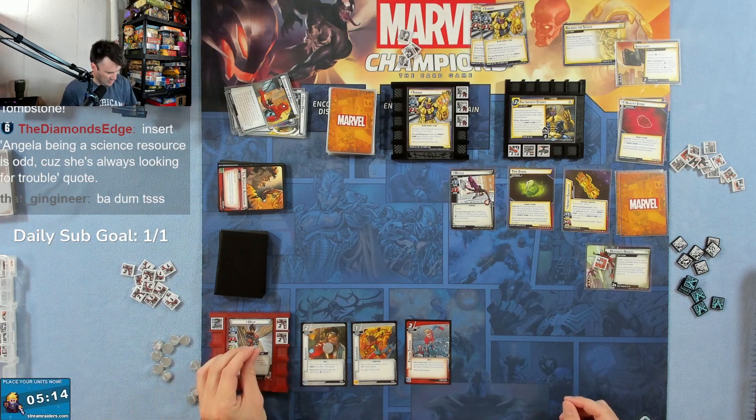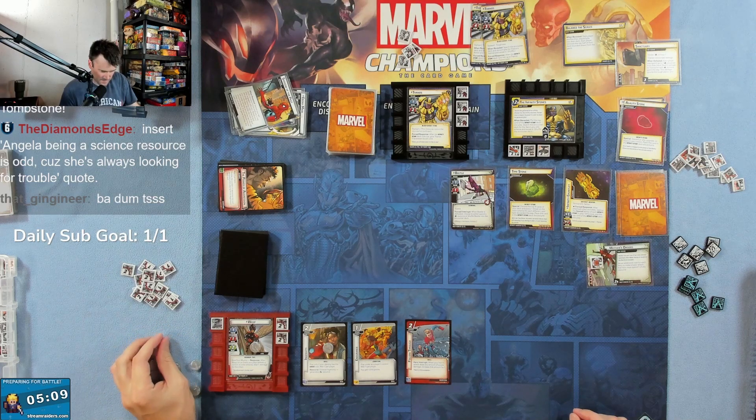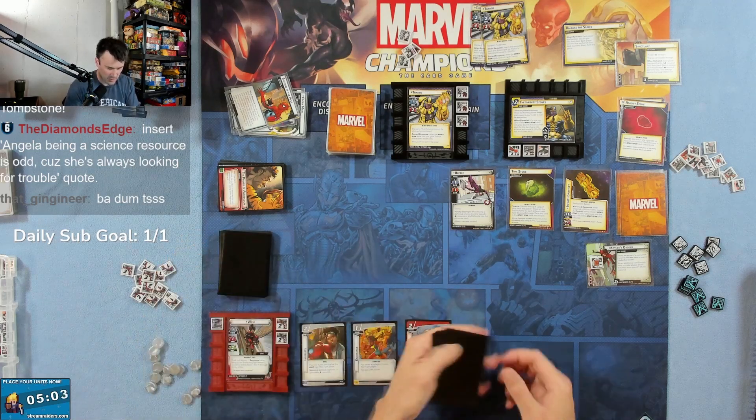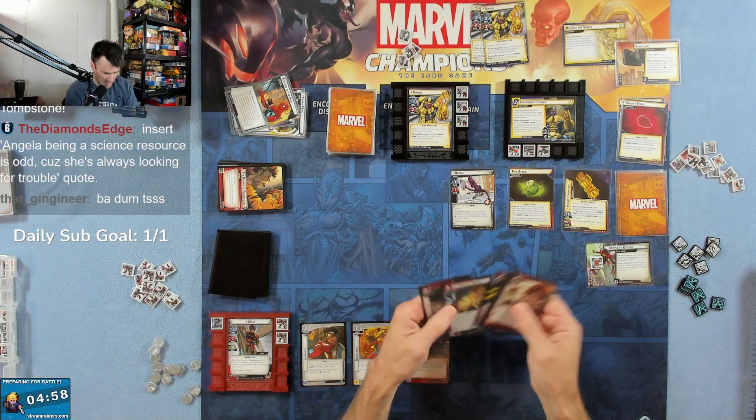Now we're going to use Ingenuity to generate a science resource, which lets us play Endurance — so we get more health. Then we're going to use the red double to do Follow Through. And then I'm going to thwart one off of Mother's Orders. Hopefully we've got Pinpoint — yeah, we got Pinpoint again.